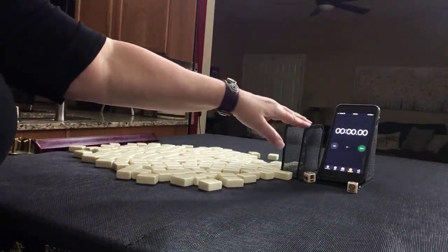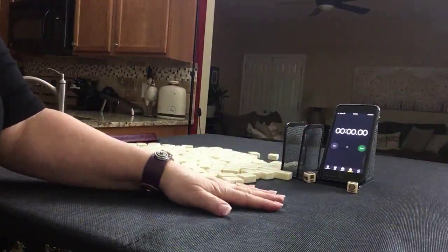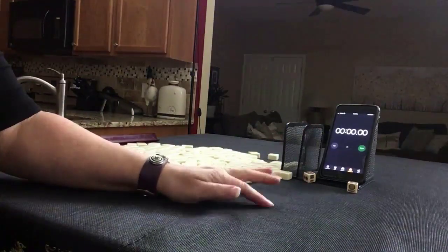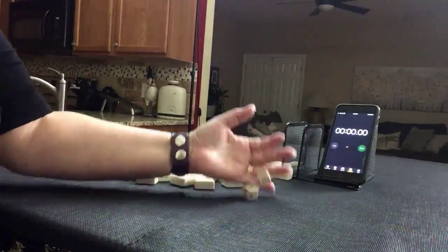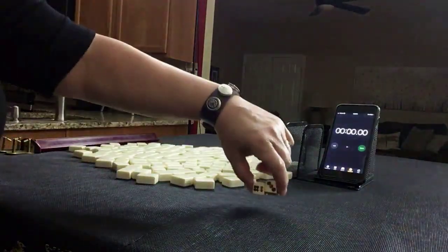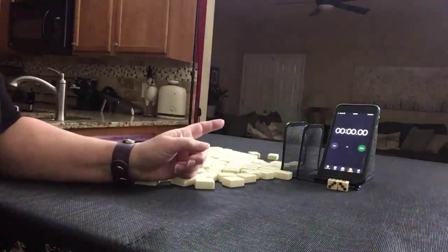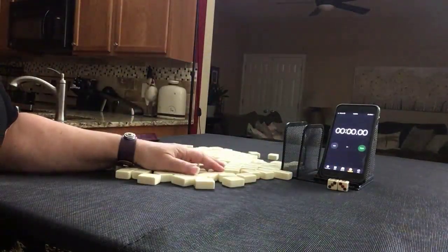I have my smartphone here with a stopwatch app. We're going to do five laps. Laps one, three, and five will be the sprints; laps two and four will be set up. I'll roll these dice to determine which seat we're in with each sprint. I rolled a nine — that would be player three. So we're going to be non-dealer. I will get 13 tiles and create a mock Charleston with no jokers.